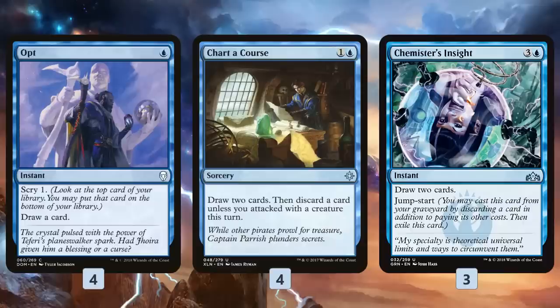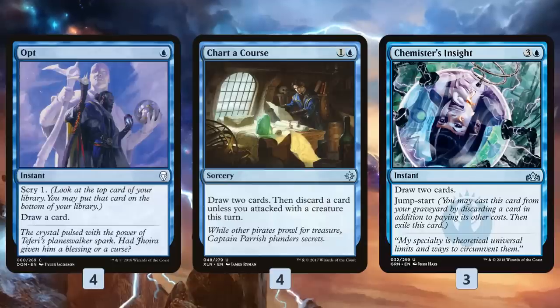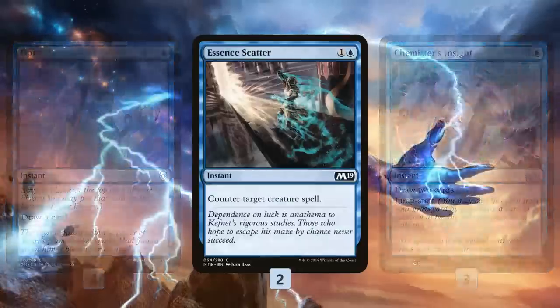Being able to Opt to get a card in our graveyard and draw a card, or Chart of Course to draw a couple cards and discard a card to get a spell in our graveyard, or Chemister's Insight to draw some cards and get a spell in the graveyard — these are really key to the primary plan. These cards keep us churning through our deck, find us our combo pieces, and more importantly get our combo pieces in the graveyard, because we are a graveyard-based combo deck.